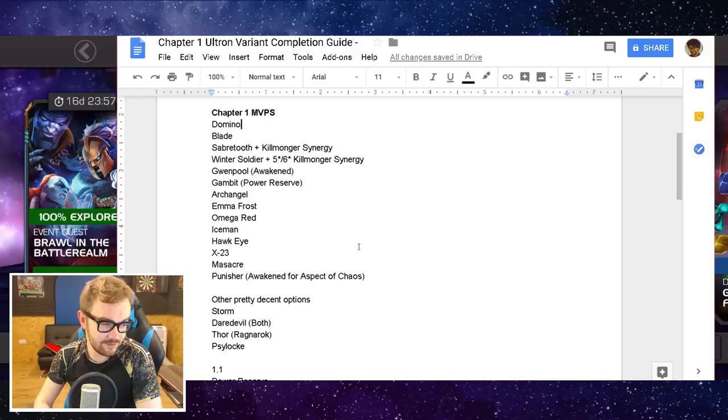Thor Ragnarok can be quite good for out-damaging some fights, and his shock can be nice for some of the robots as well. But he's lacking his main synergies — like Hulk and The Champion — which ramp up his damage. Psylocke can be all right for mitigating some power, but doesn't seem to be the most useful option, especially if you have a Gambit, who is significantly less painful.